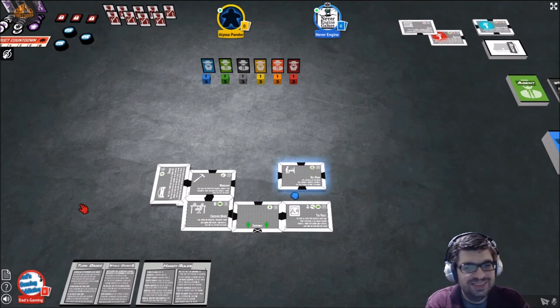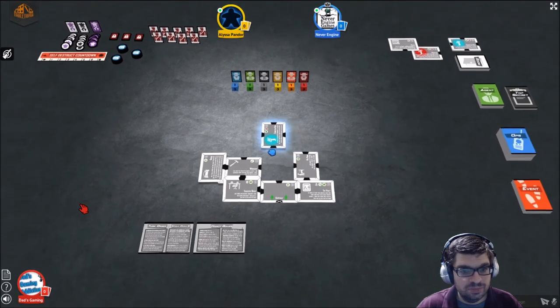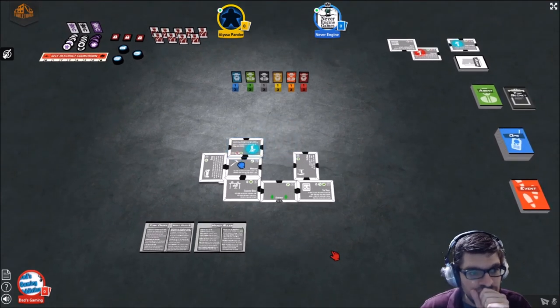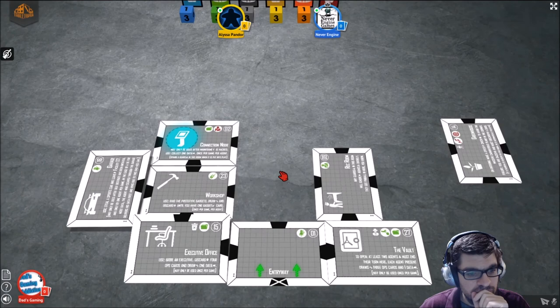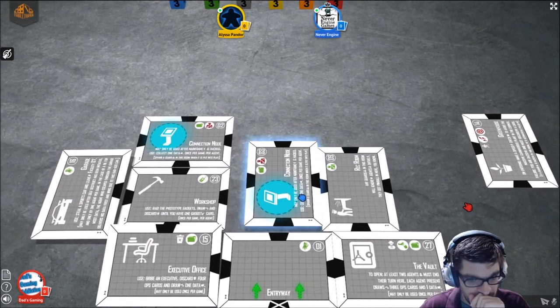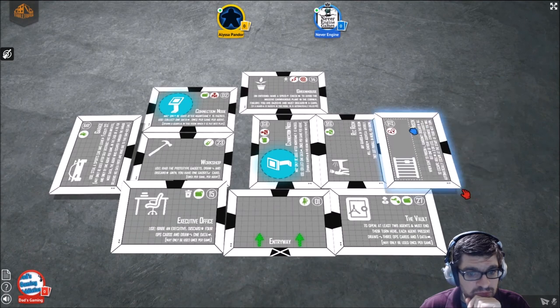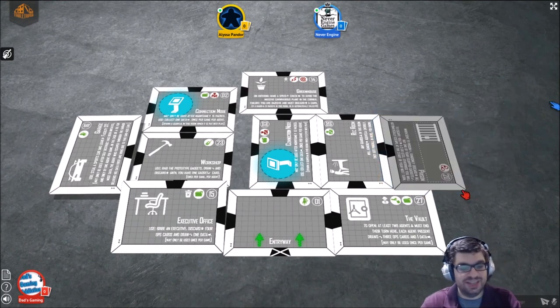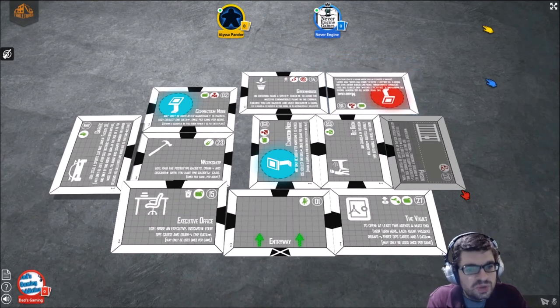There are top secret cards and covert cards. Covert cards are the kind you keep face down — they're trap card type things. Many of them trigger when you would be killed, and will screw over the person that tried to kill you. I love trap cards in any game I play. This one's chock full of them.